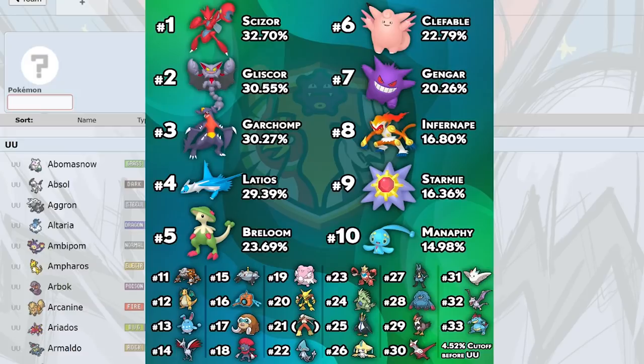Heatran is number 11, a fantastic mon right now. I was using Heatran on sun with sun-boosted Magma Storm and a Charcoal on it, which was boosted even more — I was able to OHKO a Gliscor upon switch-in. Heatran is a great Pokemon, obviously the Stealth Rock setter. It lost Toxic which makes a big difference since you can't Toxic Latios, but it's still a natural check to Latios with Flash Fire umbrella.